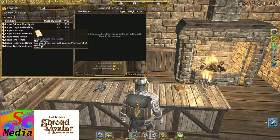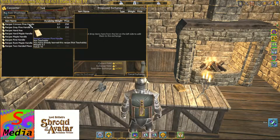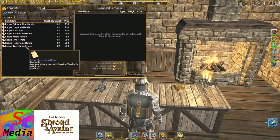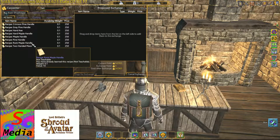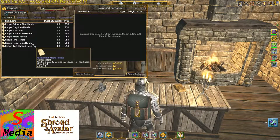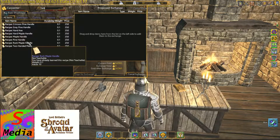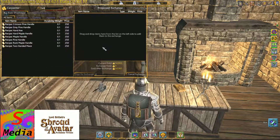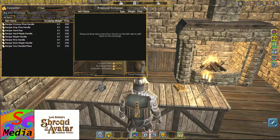You've got different types of handle. We have the axe handle, but we're looking at the Prenzie pine, the grey pine, the hard maple, the maple handle, the pine handle, and the rock maple handle. Each of the handles will give you different benefits to the halberd or the weapon in general. You might want to just start with the maple or pine because the other ones require extra bits of wood or different recipes to make them. So if you're just starting out, a pine or maple one is the best thing to go for.